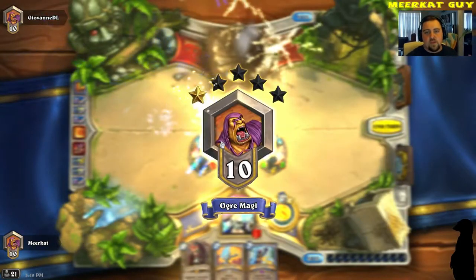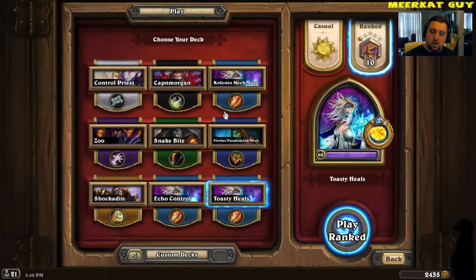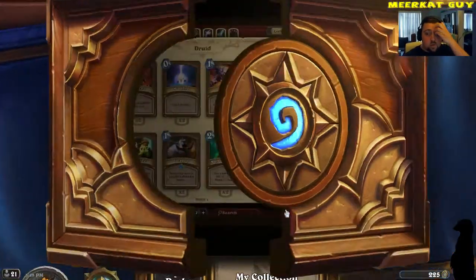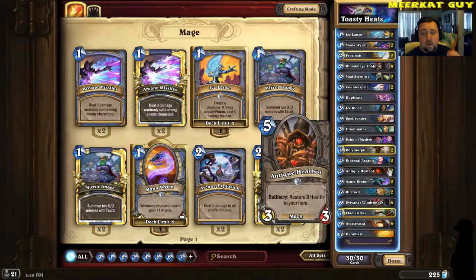Toasty Heels — very adaptable style deck. I probably could have played it a lot better than I did, but hey, shoulda woulda coulda, hindsight's 20-20. I didn't draw into my Antique Killbots, which I would have preferred when I was starting to get really low in health, but I was able to swing it around at the very end of the game. Got kinda lucky there. I guess I didn't need them at the end of the game.